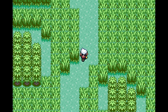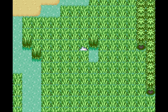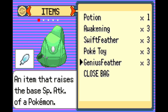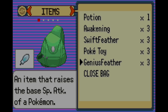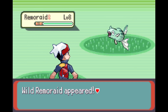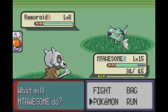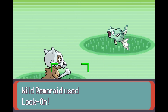What are we dealing with here — we got an item. Genius Feathers — I think these might be new items that increase stats. Raises base Special Attack. That would be... probably best for... I don't know. Torchic turns into a Fire Fighting type but I don't know if that means it uses physical over special attacks. Remorade — I mean I hate this thing, but I don't have a Water type, so welcome aboard. I'm weak to this but not worried.